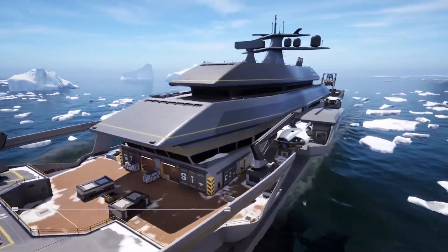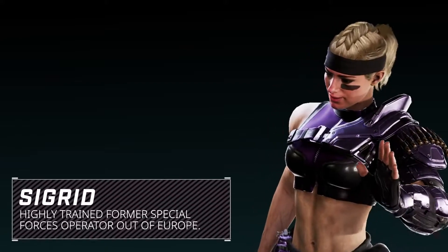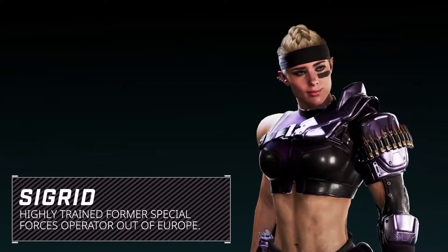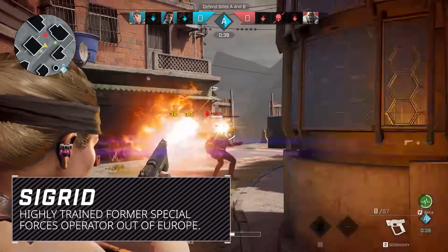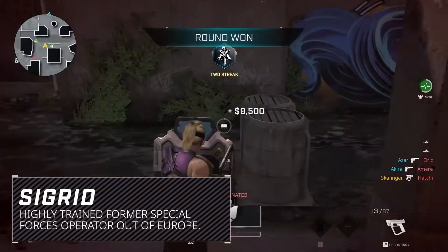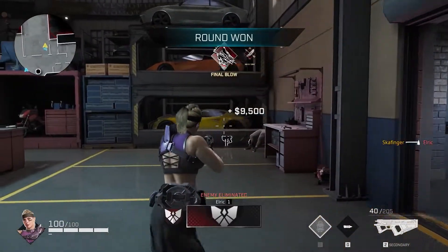What better way to combat Jackal than by building up the Rogue Company roster? The newest member of Rogue Company is not only tough, but equipped to create new opportunities in the fight. A former Special Forces Operator from Europe, Sigurd keeps her body in absolutely perfect condition and is a fearless rogue who excels at spearheading assaults to punch through enemy defenses.